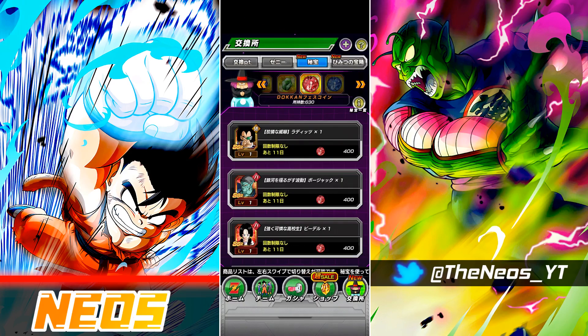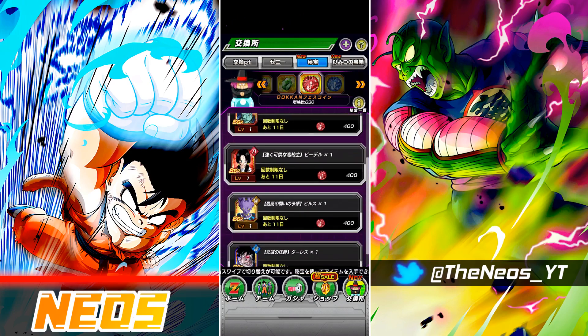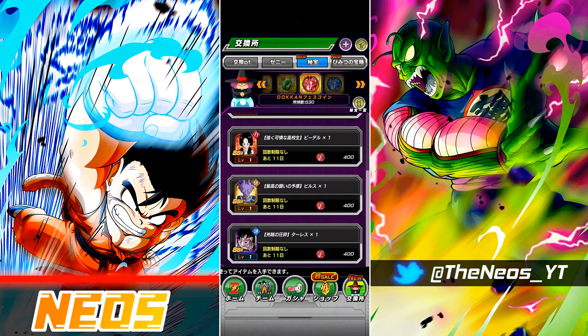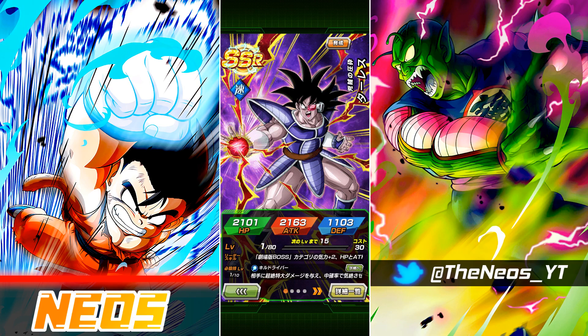Starting off with JP, I would probably advise players not to pick any of these units with your red coins — I think there are far better options. The best option is going to be Agile Taylor's, due to his presence on the LR Final Form Cooler team.